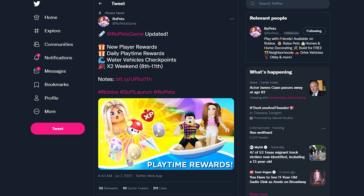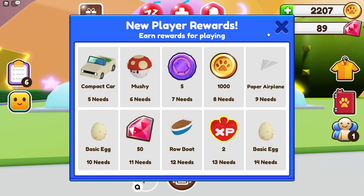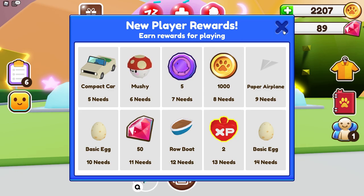We have water vehicle checkpoints and then we have a two times waking coming up very soon this weekend. It starts today — the day that you're watching this — and I'm super excited. Those are what the boats look like and these are all the little items we've seen so far. Let's go ahead and complete five pet needs.